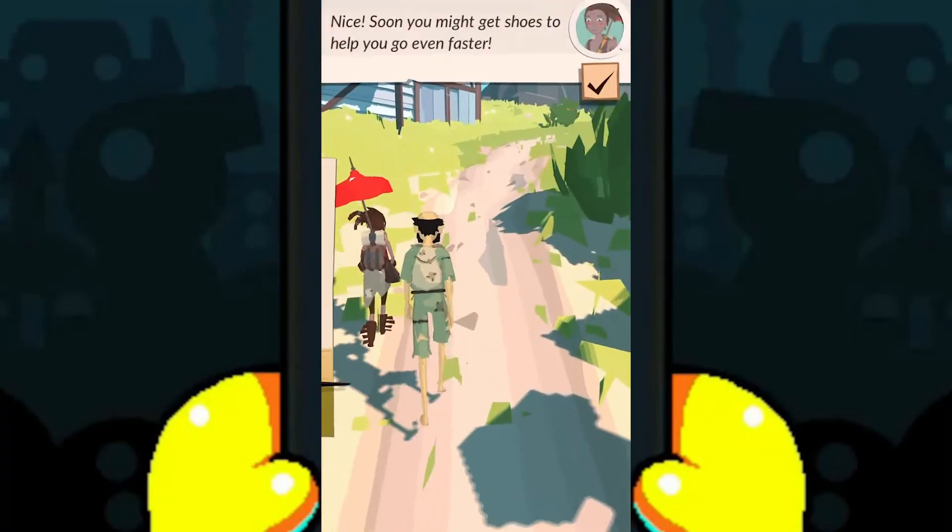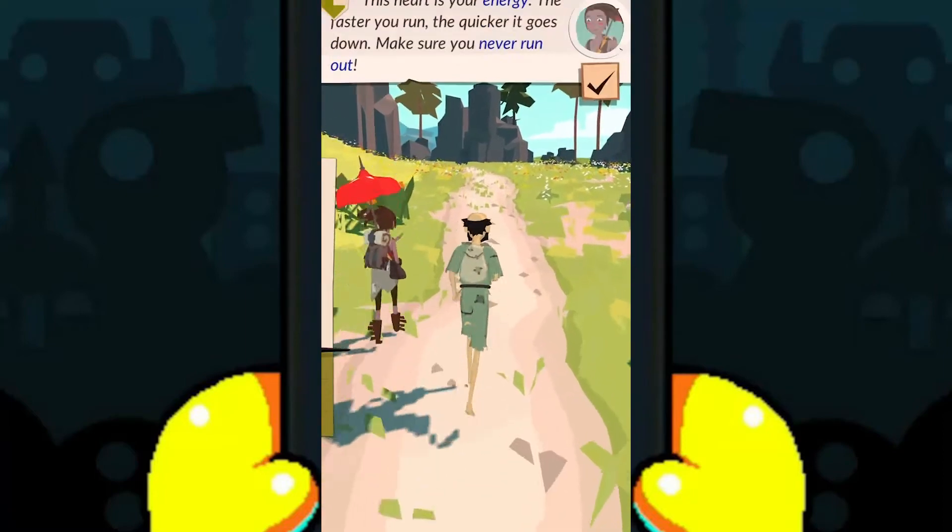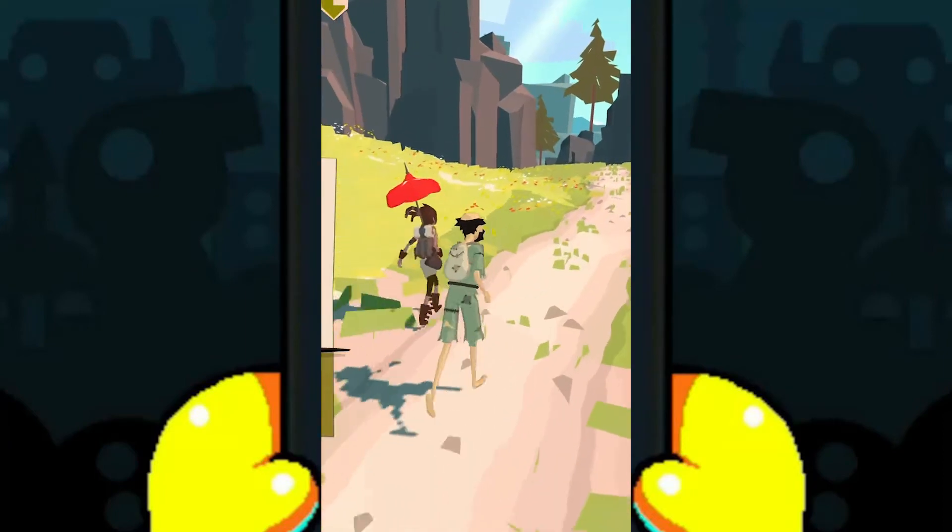Nice! Soon, you might get shoes to help you go even faster. This part is your energy. The faster you run, the quicker it goes down. Make sure you never run out.